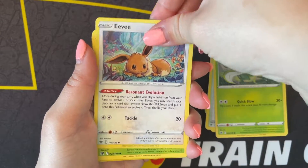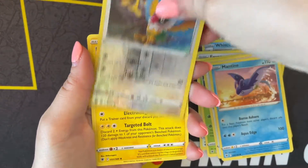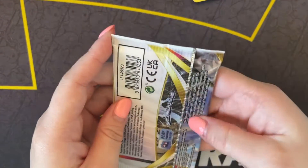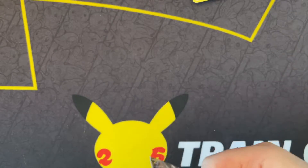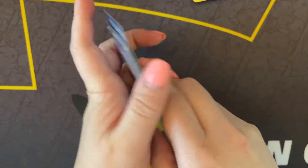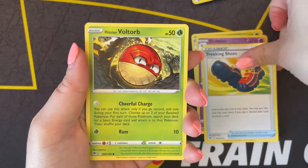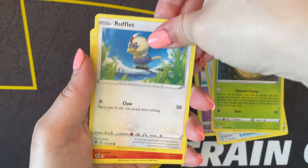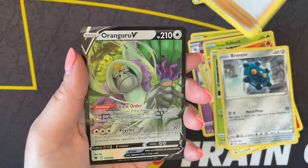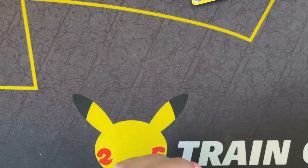Scyther, Eevee, Teddy Ursa, Reverse Holo Chatot, and a Regieki. Then we get the Roare Tower Begin, Bronzor, Choy, Reverse Holo, and a Regieki V - so we pulled the Full Art last video, this is just a regular V.